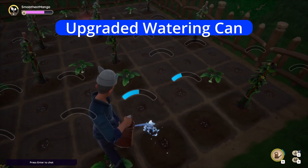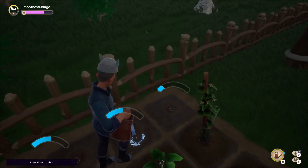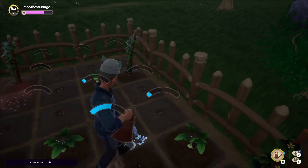Number two: as you level up your gardening skill, Badru will offer you recipes for an upgraded watering can. Make sure to grab this, because your watering will become an AoE splash effect, which makes watering a much quicker process — especially as you continue to upgrade.